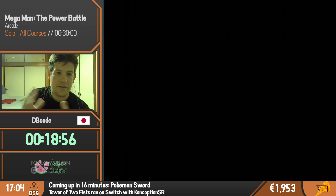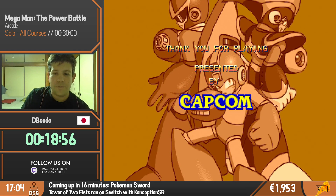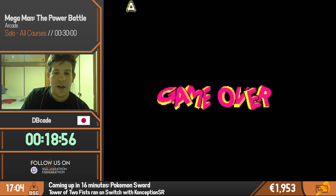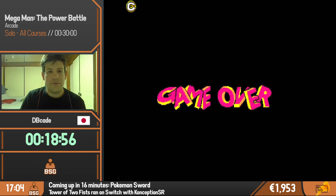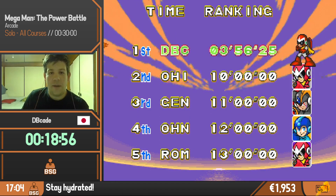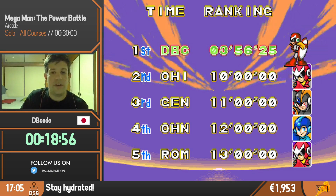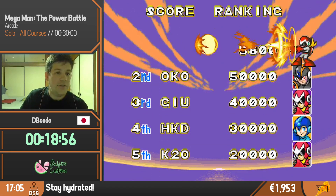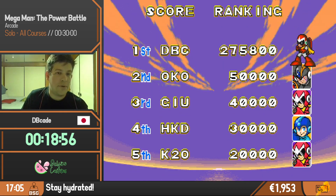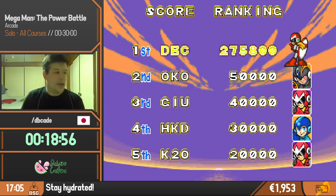I'm really happy I was able to show this off. Unfortunately we don't get a high score because we did lose during the match, but during World 7 that was a 3 minutes 56, so it's a pretty good time. There is in-game time for this as well. You can use any character in this game — I just like Proto Man because of his dash and other things. Thank you so much for watching, and good luck to the next runner.